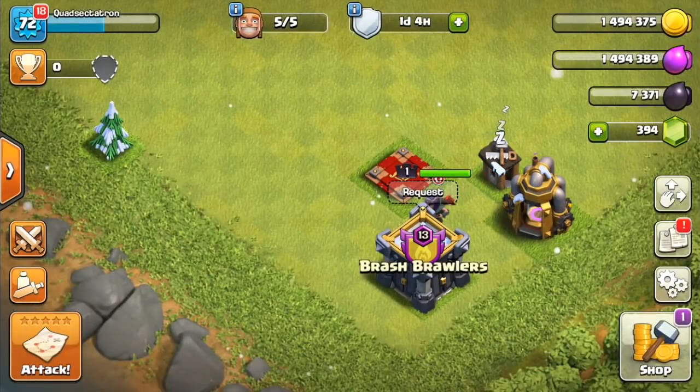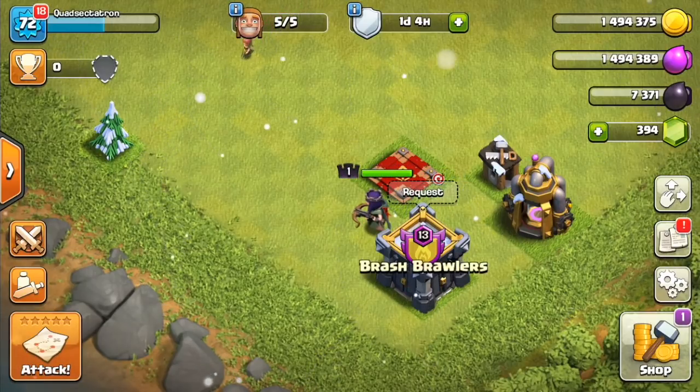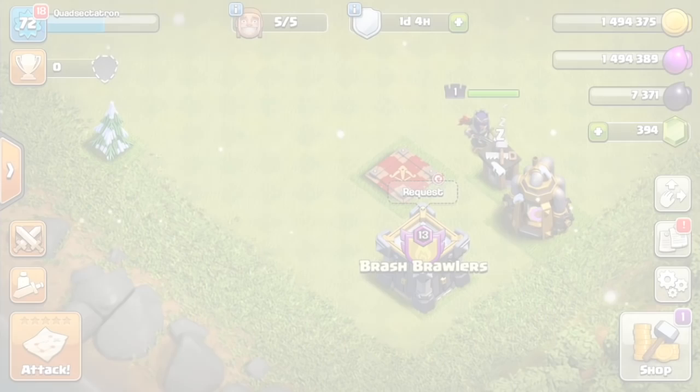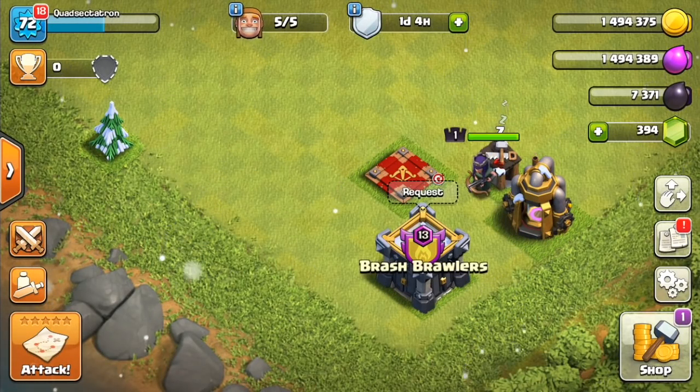Winter is coming! This is sneak peek number one for the December update coming to Clash of Clans. Today we are confirming that a winter theme, two new magical items, as well as a new Christmas tree are all being added to the game. My name is Bisectatron, and I'll be covering this entire update through all the sneak peeks, so be sure to subscribe for future sneak peeks coming on the channel very soon.